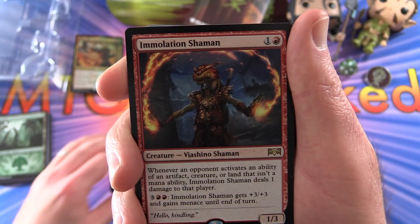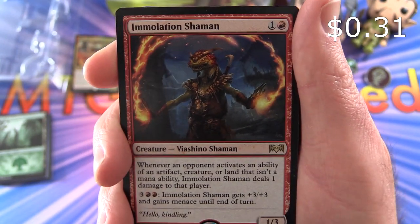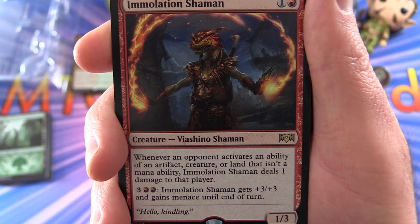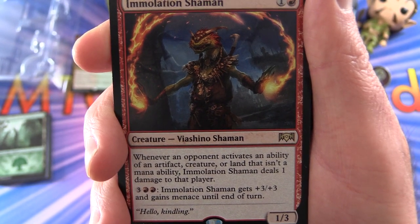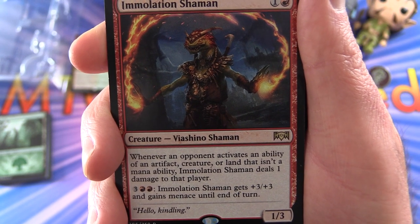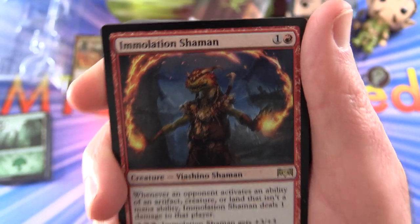Next we have an Immolation Shaman — Creature Viashino Shaman, 1/3 for two mana. Whenever an opponent activates an ability of an artifact, creature, or land that isn't a mana ability, Immolation Shaman deals one damage to that player. And for three and two mountains it gets plus three, plus three and gains menace until end of turn.